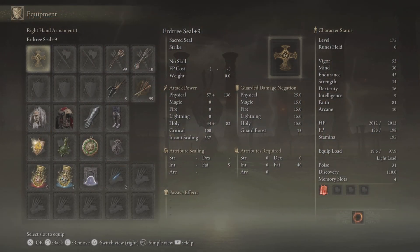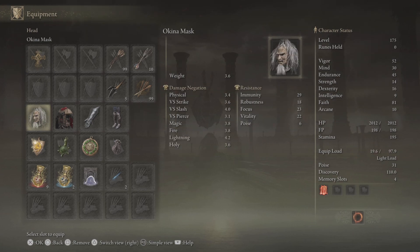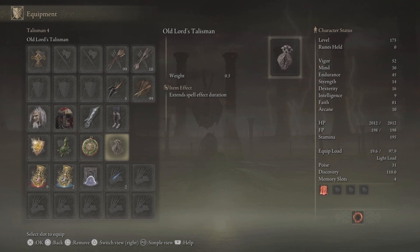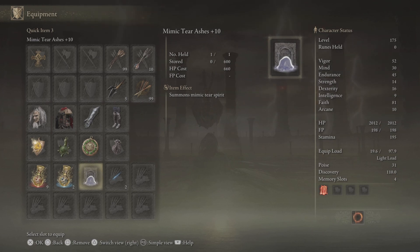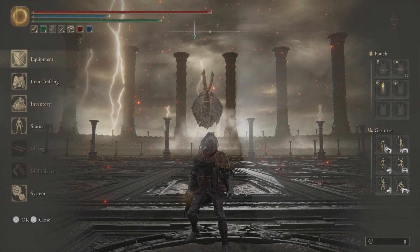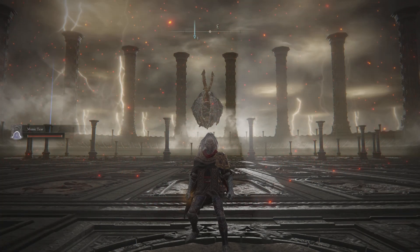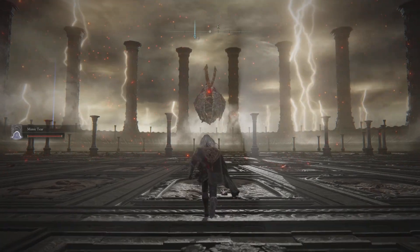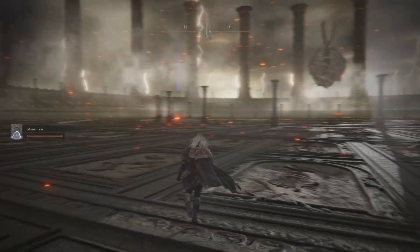We're using the Erd Tree Seal plus 9, and we've got the Bolt Drake Talisman for damage negation, the Green Trail Talisman, Viridian Amber Medallion plus 2, and the Old Lord's Talisman which will extend the spell duration by 30%. We're taking Mr. Mimic in as well, and make sure to bring in enough Cerulean Flasks so that you don't run out.